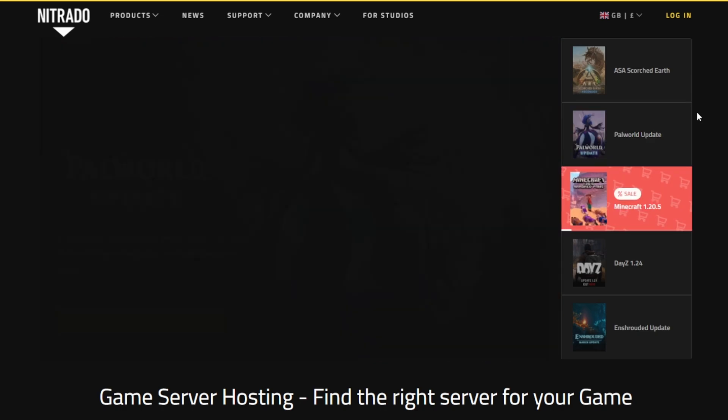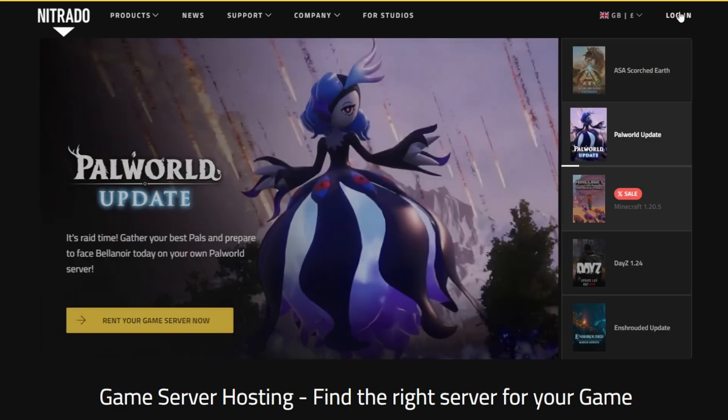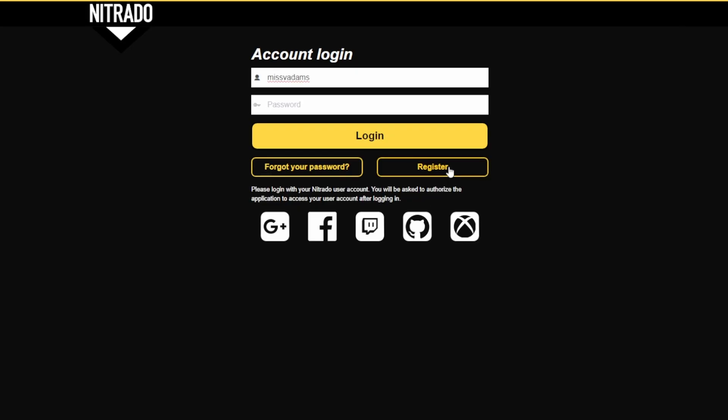If we go to the Nitrodo website, we can see that Ark Survival Ascended is actually the very first game that pops up. Before we get our server and set it up, we will need to create an account. Go to the top right, log in and then register, and follow the steps there.